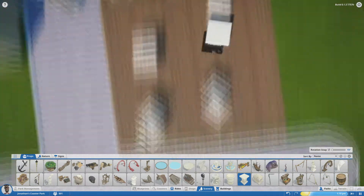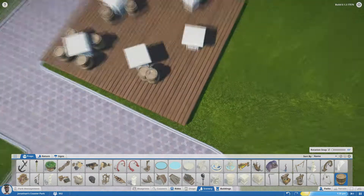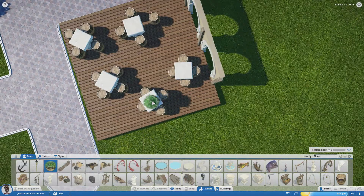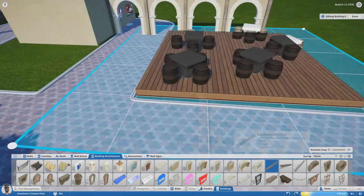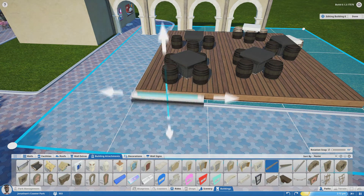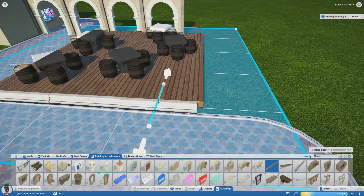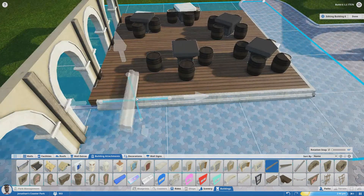These tables here — I kind of dig the way that turned out, though that wasn't my idea, I saw other people do it. I think it looks great. Same thing with the raised little patio, using roof pieces as a patio — I think it's awesome, really smart. I just wish I had thought of it.